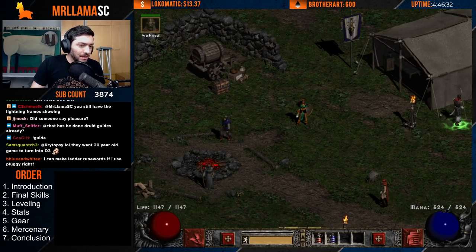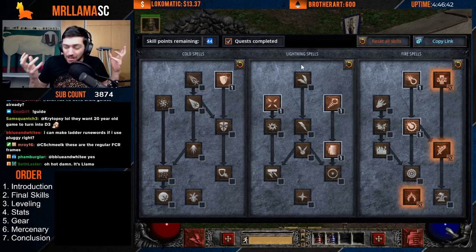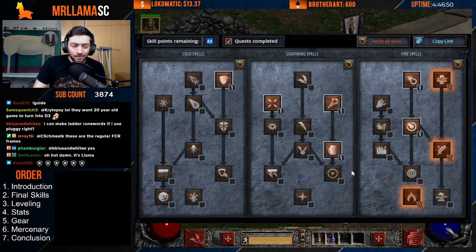Removing this, we can check out the skill build. You'll note there are still a lot of points left over after this, and that's simply because it's not a very skill-point-intensive build. You're maxing out Enchant, maxing out Warmth, maxing out Fire Mastery, getting your 1-1-1-1, and you're done.